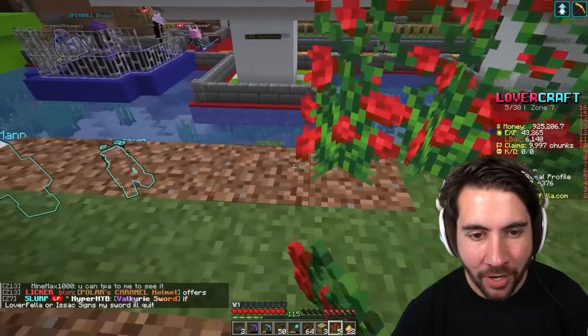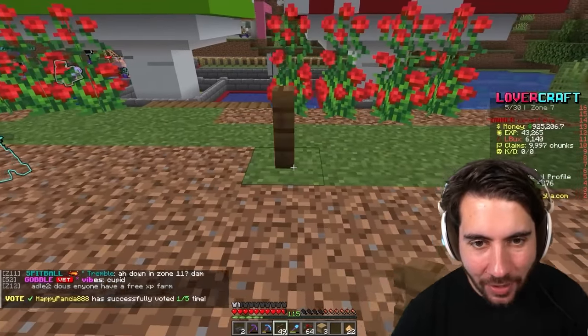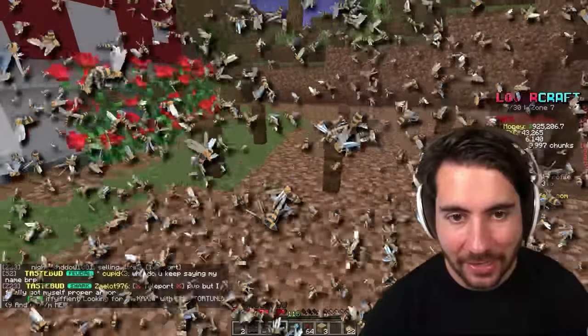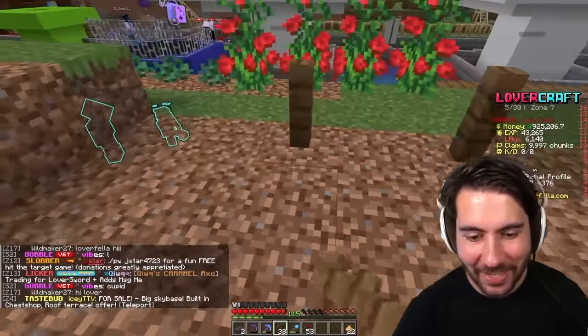We're going to line the front with some rose bushes, then create a strategic design where these are placed in a pattern. In between them will be a bunch of flowers, and these are all going to be the beehives. It's going to be a pretty dense section of just bees, because I can surround them with all the flowers.